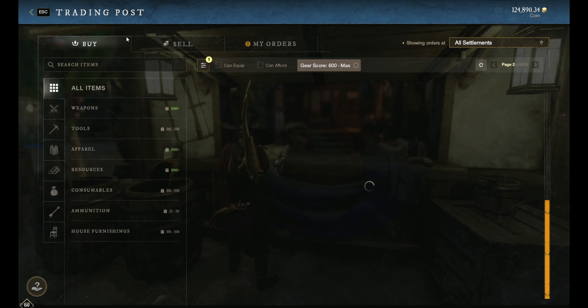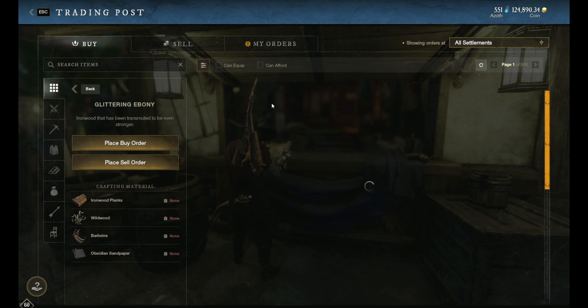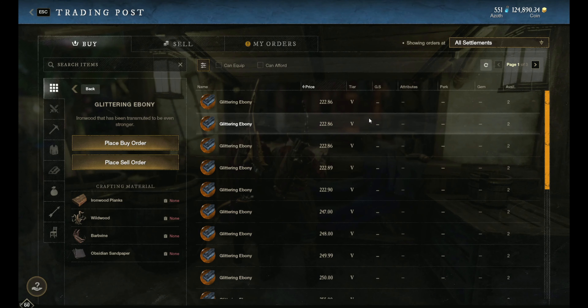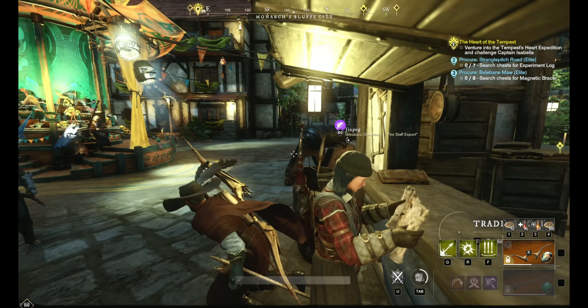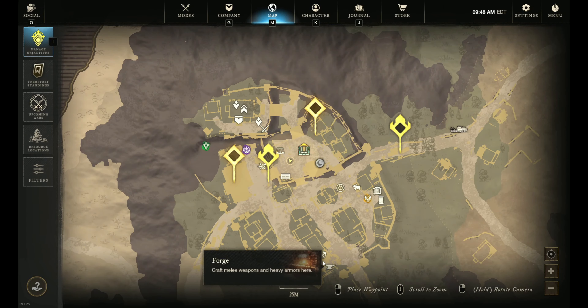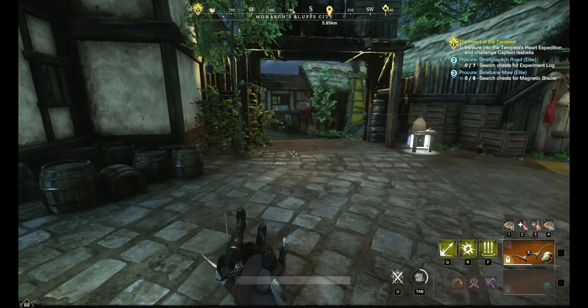And we got two glittering ebony, two perfect salvage, and 50 umbral shards. Right off the bat, glittering ebony has dropped a tad but it's going for 226. Let's round that down — even with taxes let's say 200 apiece. So we got 400 out of the 600 we need, so we're a little bit low here, and we're thinking, what are we going to do?